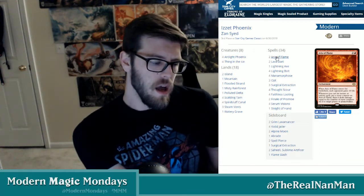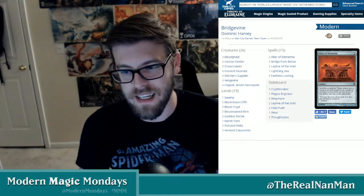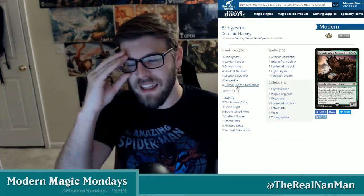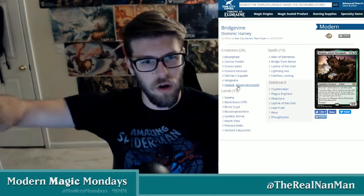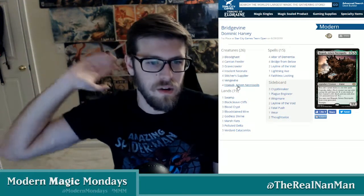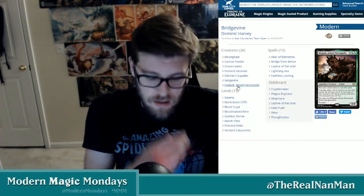Then Modern Horizons was printed and new cards came out. The meta was adjusting, Phoenix was really powerful, and people were trying to deal with it — and then Hogaak Bridge Vine showed up. A creature named Hogaak was printed, and free spells seem good, right? He costs seven mana and is an 8/8, but you can't even spend mana to cast it — you can only convoke it. You can also cast it from your graveyard, and it's an 8/8 with trample.